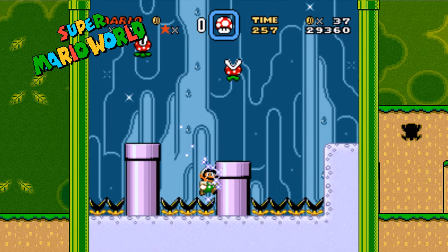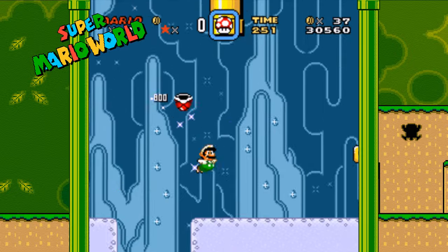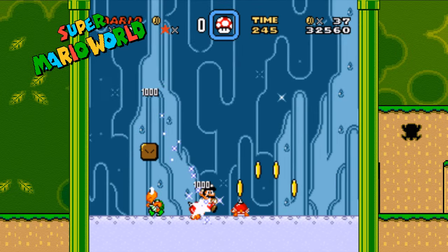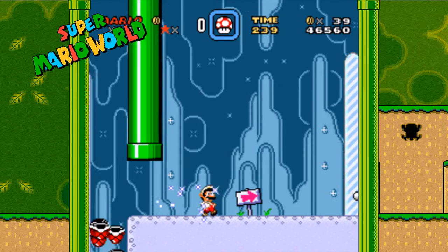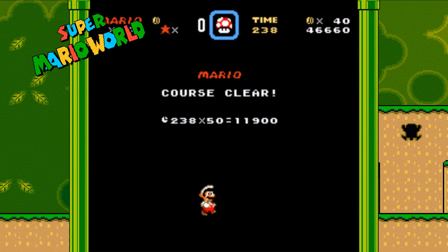If you get to this yellow block before your star invincibility runs out, you'll actually get another star. If not, it'll just be a coin, and then you go on a rampage of killing all these Koopa Troopas and get a bunch of one-ups. I used to use this one quite often when I was younger, until I found out better ways to get one-ups, and we will explore those next.